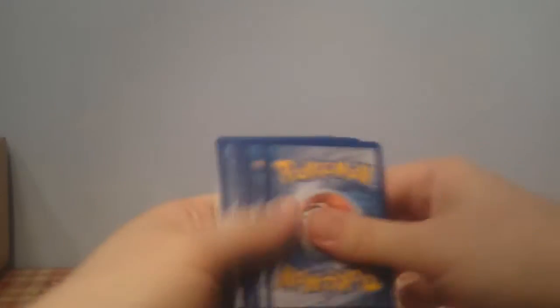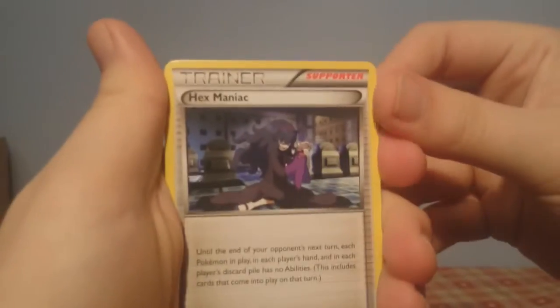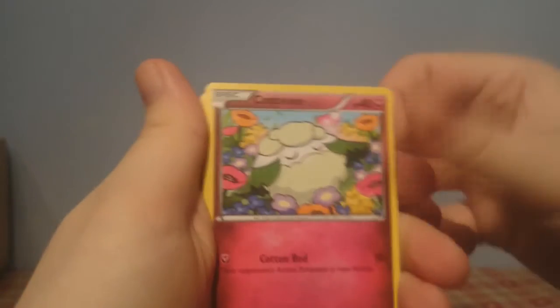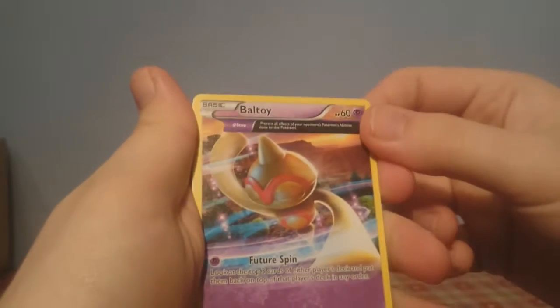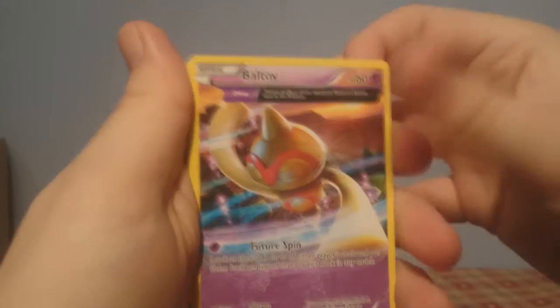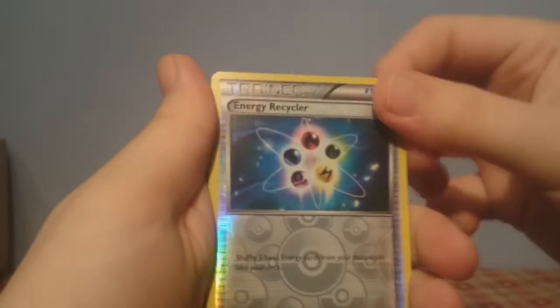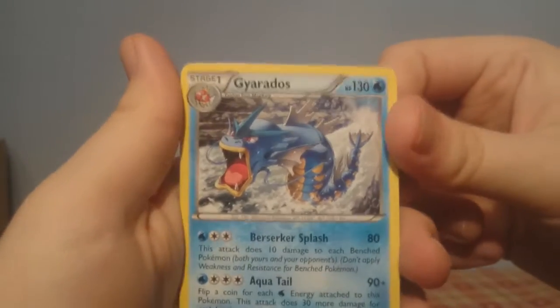My dog has decided to chew a plastic bottle and make as much noise as humanly possible. Let's get into this pack. Code card — still remember how to do it. So we have: Hex Maniac, Metang, Eelektrik, Cottonee, Baltoy with an ancient trait, Unown, Beldum, Goomy, Energy Recycler Reverse, and the rare is a Gyarados. No points for that pack at all.